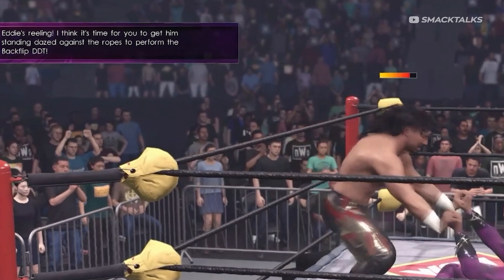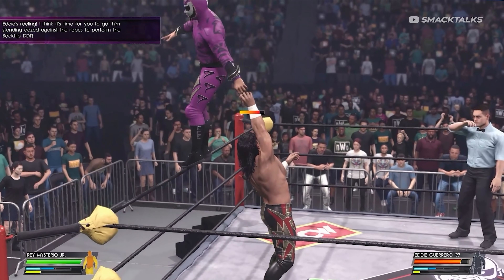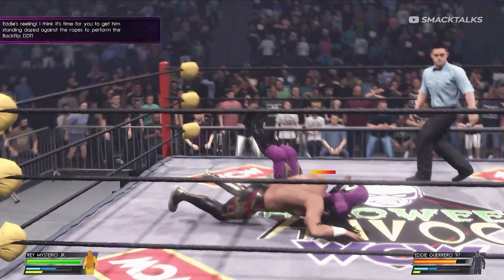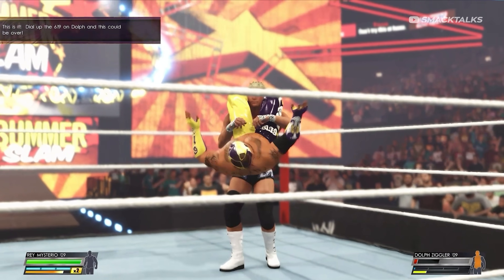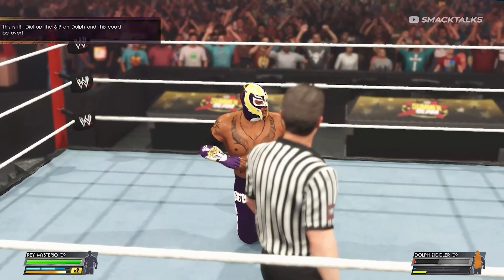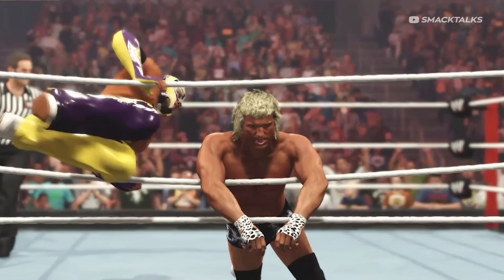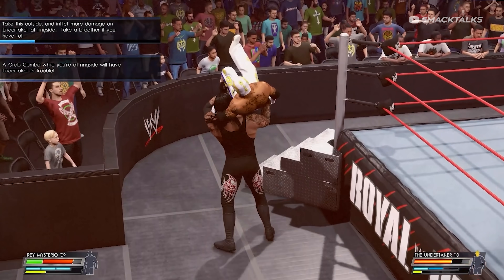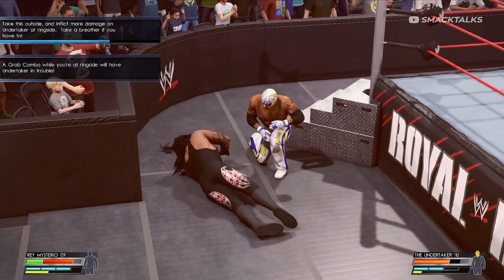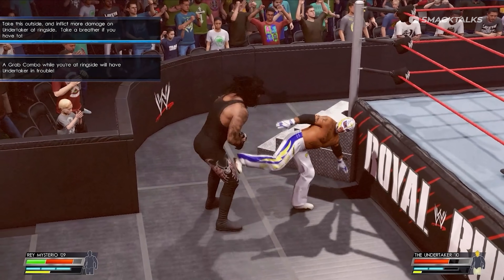Also new from a design aspect is the colour of the objective tab, as players will see the objective overlay change between matches, with the colour of the display being related to Rey's attire. As in past years, players can decide whether they want to follow their objectives or ignore them — if you don't want to complete the objectives you can still play the match as normal and win to progress, however completing all of the objectives will allow you to unlock additional content such as new arenas, superstars, and attires.